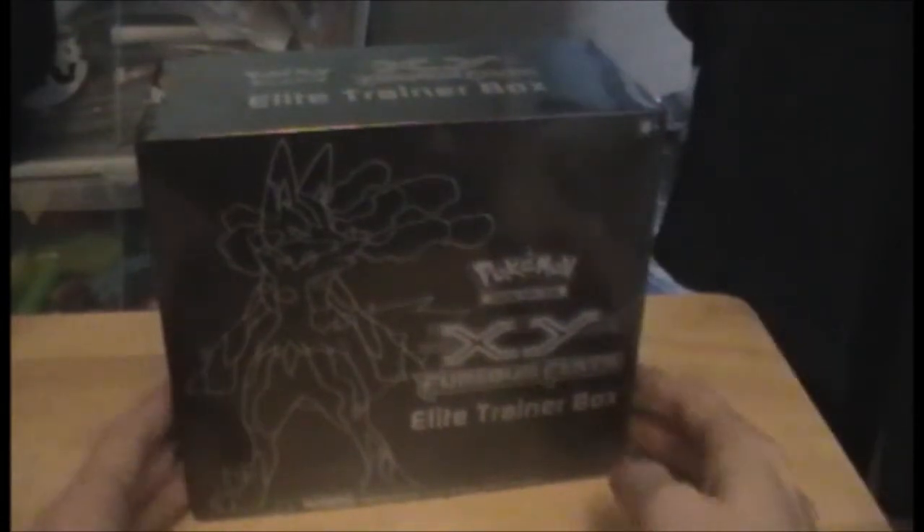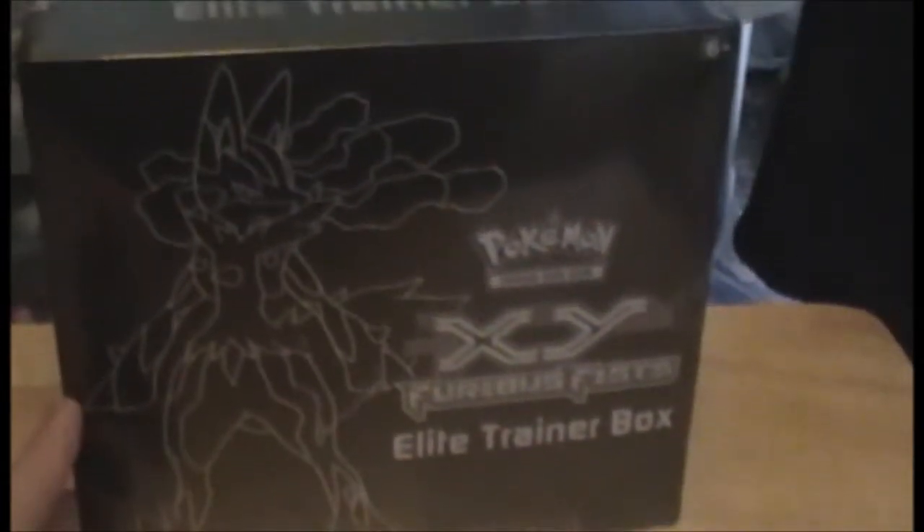Hello and welcome to another Pokemon openings, this time for an Elite Trainer Box. It's the XY Furious Fists version as denoted by Mega Lucario on the front, and I'm regularly joined with Glyn and Tim.